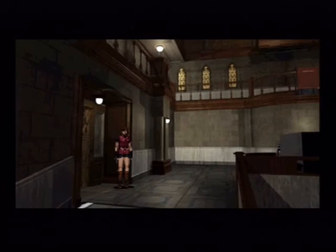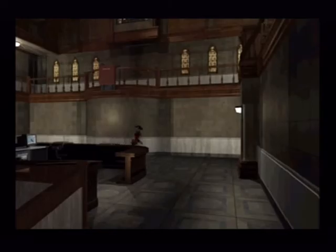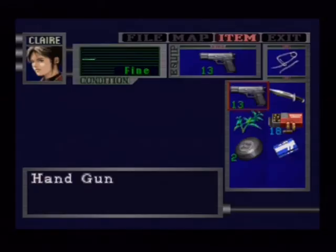Always annoys me how he does that. Why can't we search in that room? Why does he lock the door behind us? And how does he have that much strength — if he's in that much pain, how did he get up and lock it so quickly? I always think his voice doesn't fit what he looks like. Anyway, now we have the key card.